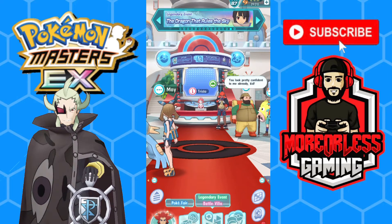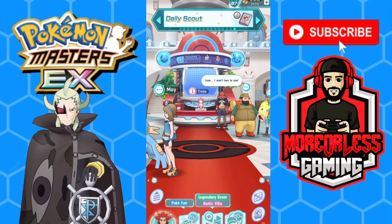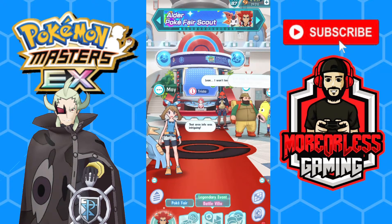What's going on guys, my name is Brandon, and welcome back to the channel and welcome to another Pokemon Masters EX video. In today's video we're going to be taking a look at the brand new legendary sync pair Ghetsis and Kyurem.